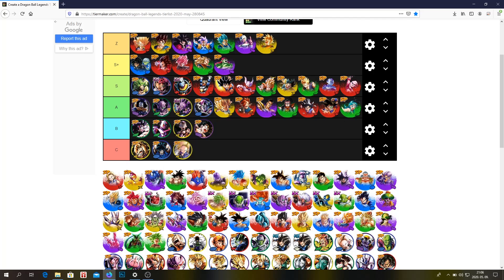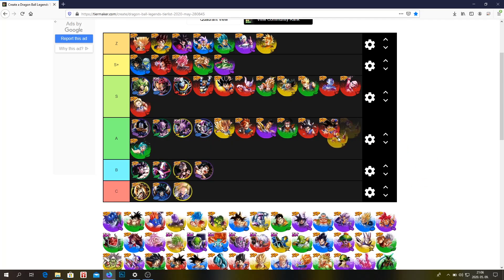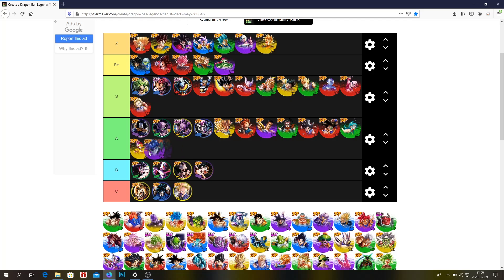Bunny Bulma — A tier. Android 18 — S tier. She's very good, especially with Android 21 and Kefla — she's a solid unit. Rosie — A tier. Kakunza — she's very good, a very good unit. Unfortunately Android 21 is better. I'm going to put her in A tier, but you could put her higher.